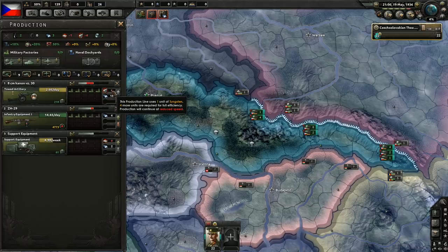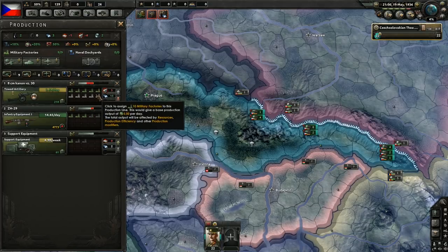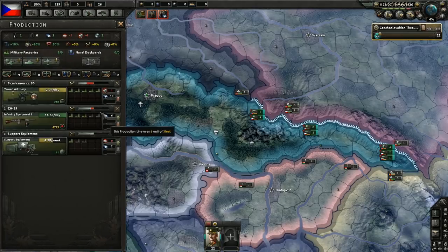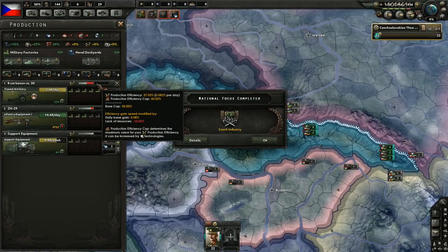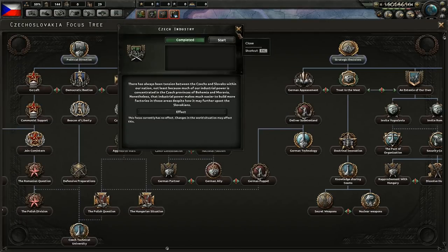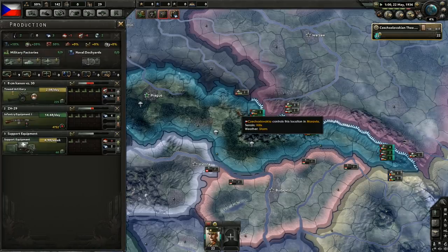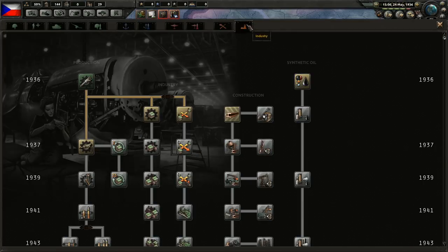Do we want to import some resources? We will use more factories for artillery soon enough, so it's probably a good idea to import some tungsten — or we can import it a little bit later once we actually add more factories. Right now we are only losing 10% from lack of resources. We got our factories, and next Czech industry 2 — and basic machine tools. Next up we can get started on improved machine tools.